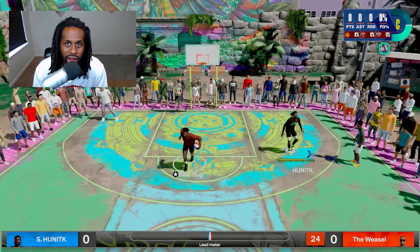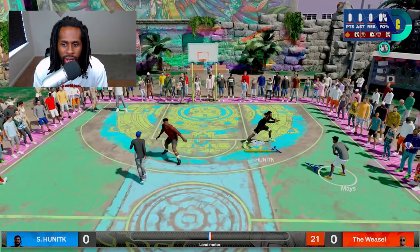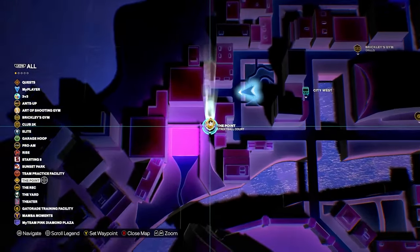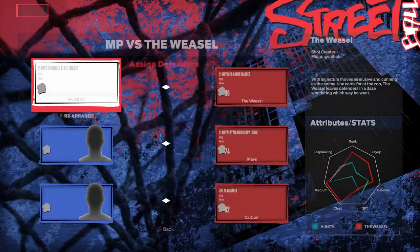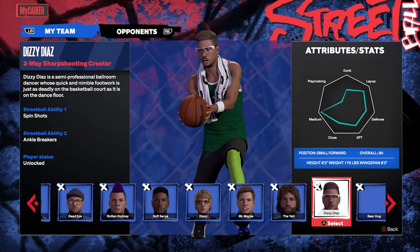First things first — all of this is done offline. You don't need anybody, just time. We're gonna go with Street Ball mode. Make sure you hop into Street Ball mode. For my preference, I used a point guard, and I played Weasel because that's the one that has all the point guards. I played the middle point guard because he's a shorter one.